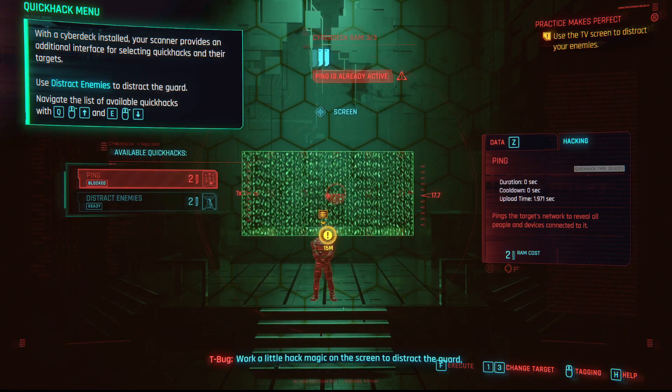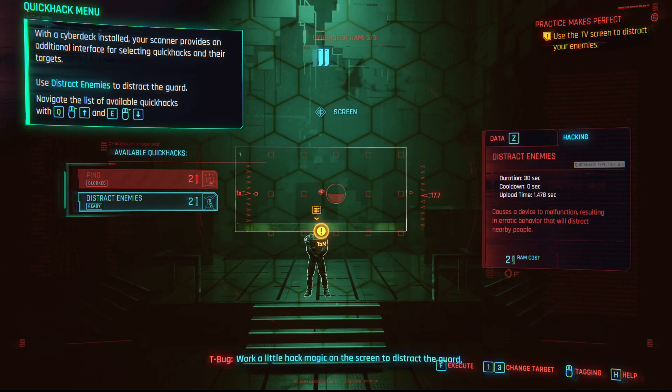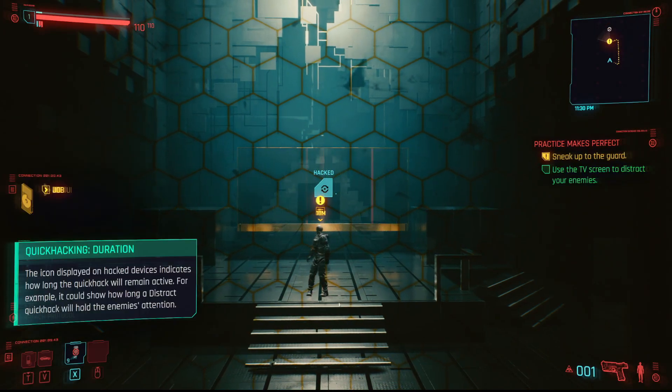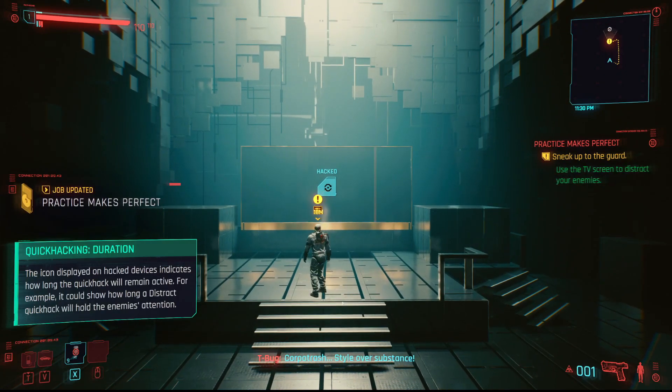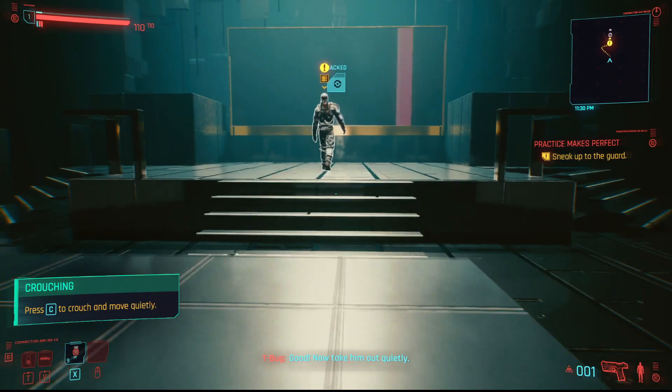Now we're gonna talk about hacking. You're gonna have to hack TVs and cameras and all that other stuff. You're gonna use the WASD keys to pick, and then press F to initiate the hack. Let go of Tab and then make sure you crouch.